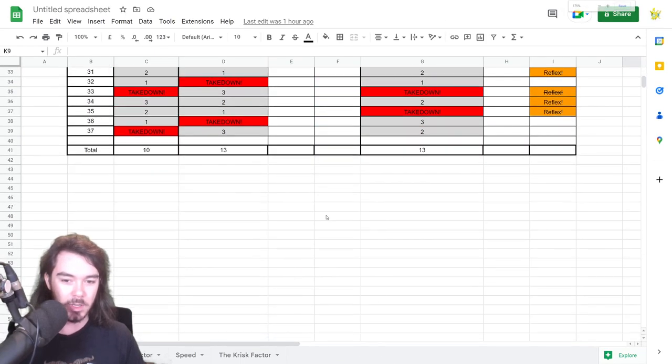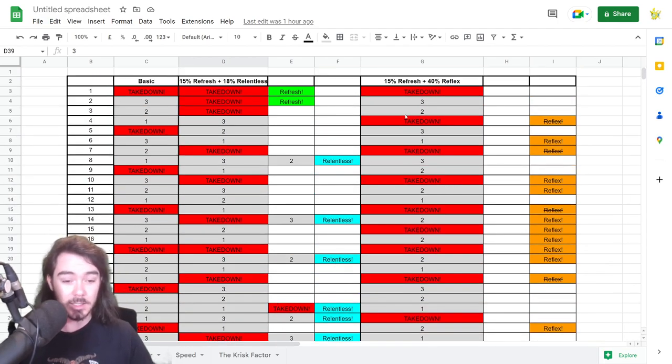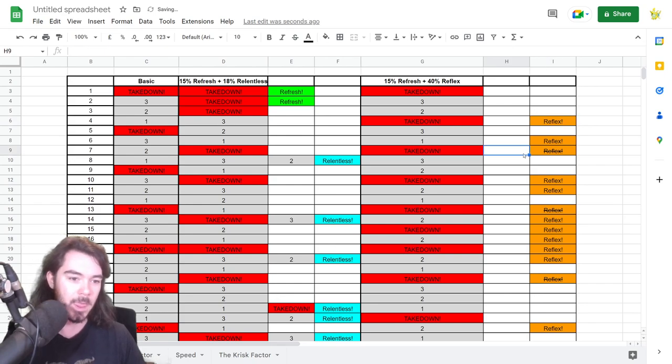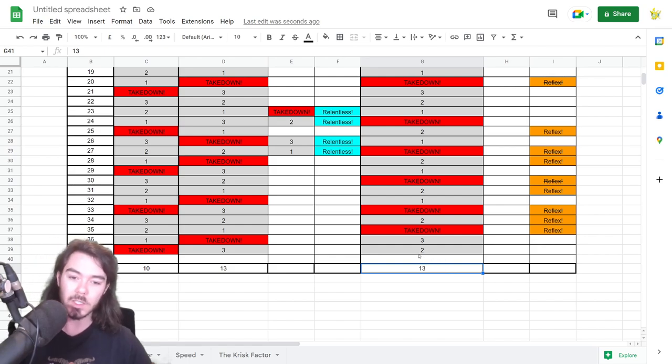You can see we're actually on the way towards another one much sooner. I also ran it with Reflex just to see. With the Reflex run, we didn't get any Refresh accessories and we actually got extremely lucky — lots of Reflex procs. Some have a strikethrough because Reflex triggering at the start of your turn, if takedown is off cooldown anyway, it wouldn't matter. But you can see in this one with very lucky Reflex, we actually got 13 as well. So I do think the two sets are fairly comparable.